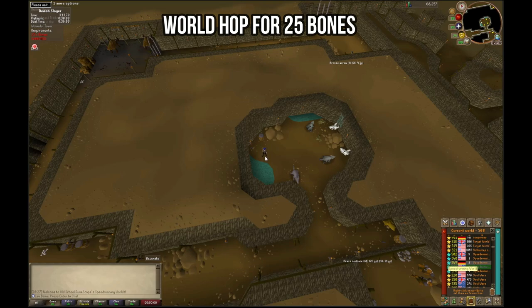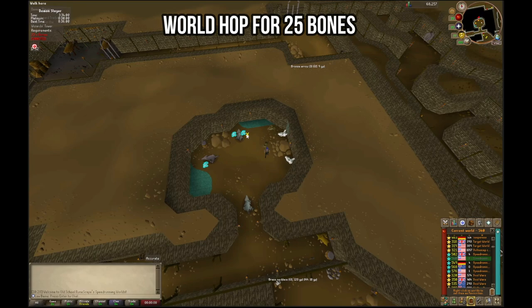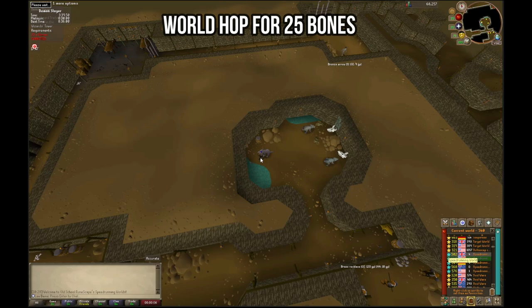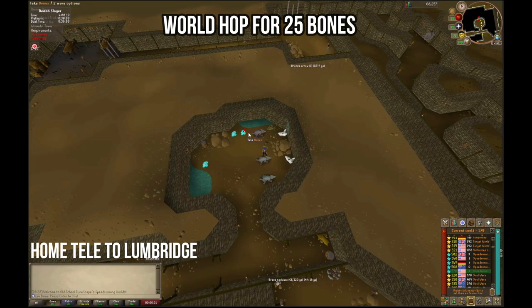It will take one full rotation of the world list and then back to the world you started on to get enough bones — picking up only two from the last world. Once you've finished the full rotation, go back to the starting world, pick up only two sets of bones, and then teleport to Lumbridge.